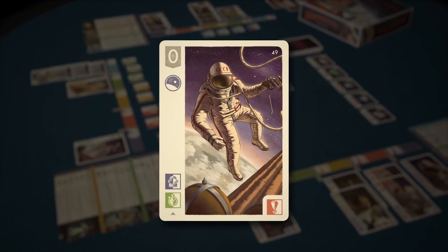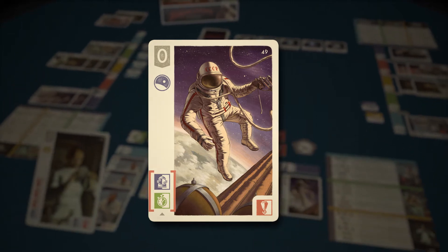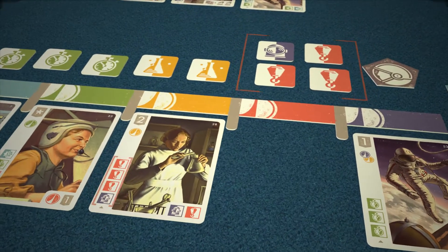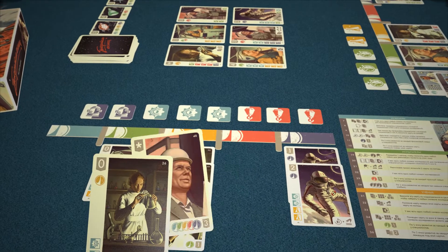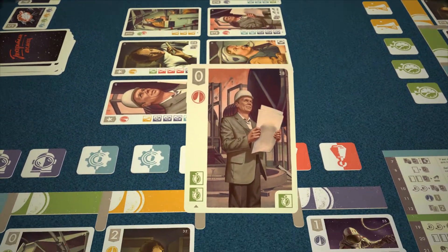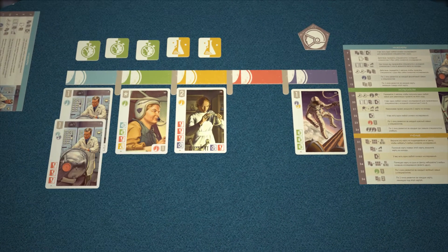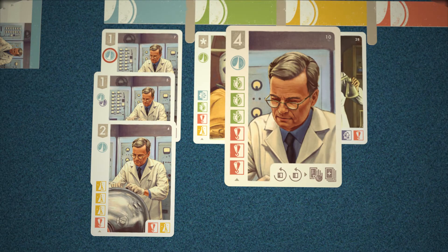To add a specialist to a division, you have to obtain research symbols shown on the specialist card. For instance, in this case only two symbols are required, while in that case five or even six. To add a card to the hub, you may pass the required research tokens to the player on the left. You may also put a card from your hand to the center to obtain any two research symbols. Upon obtaining all the required research symbols, we add the card to the hub sheet. Important: the more specialists are employed with the division, the easier it is to recruit new ones to that division. For each skill of the division color possessed by your specialists employed with this division, you have to obtain one research symbol less to recruit a new specialist to that division.